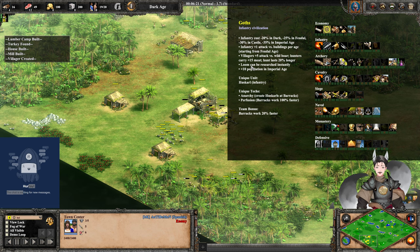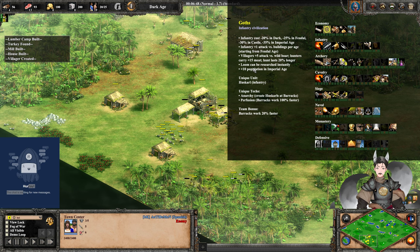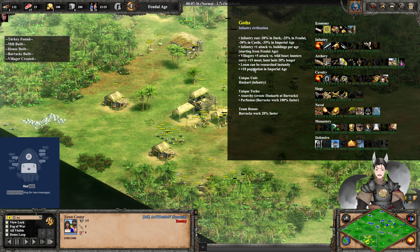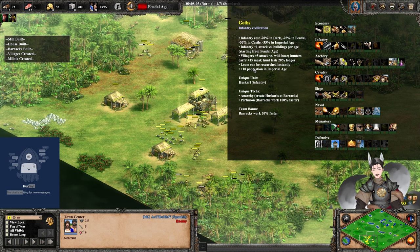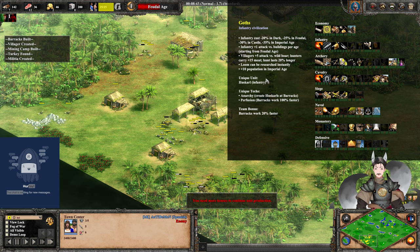Loom can be instantly researched, though it still costs 50 gold. It used to be completely free, which made it really powerful. Making the loom free but still costing 50 gold means sometimes people want that gold for something else. And plus 10 maximum population in Imperial Age, so you go up to 210 max population.